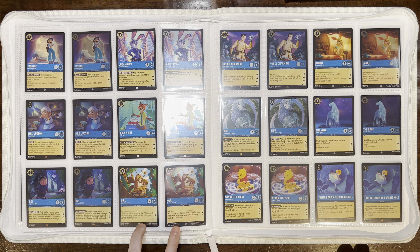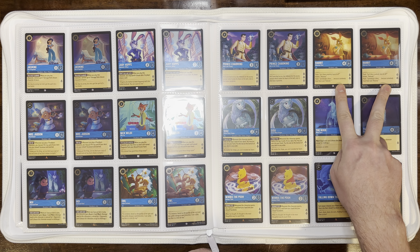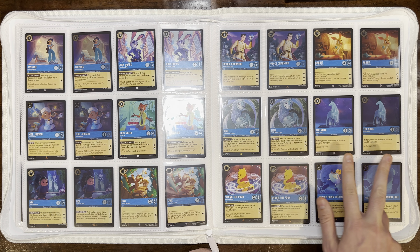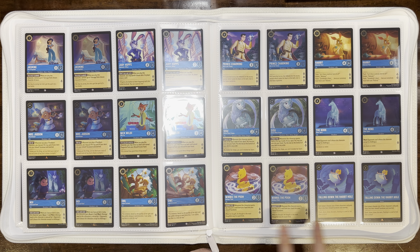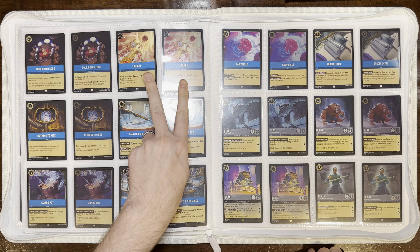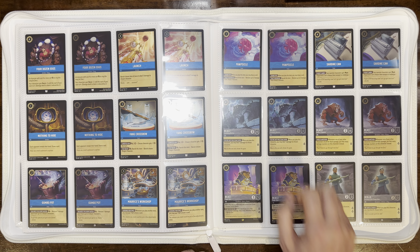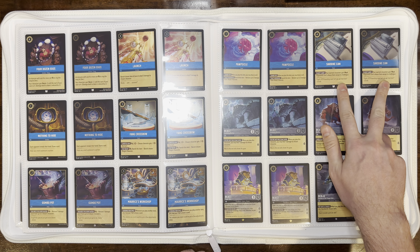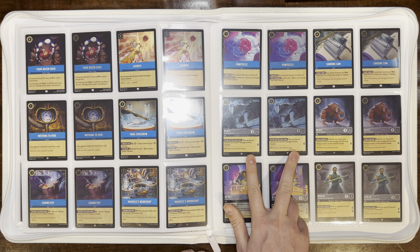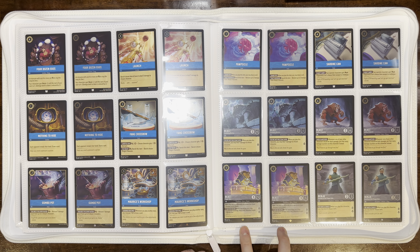We've got Jasmine from Agrabah, Judy Hopps Optimistic Officer, Mrs. Judson Housekeeper, Nick Wilde Wiley Fox, Noi Orphan Thief, Owl Logical Lecturer, Prince Charming Heir to the Throne, Rabbit Reluctant Host, and our legendary Sisu Divine Water Dragon, then Sisu Water Spirit, Winnie the Pooh Having a Think, and Falling Down the Rabbit Hole. Then the action/item cards: Four Dozen Eggs, Launch, Nothing to Hide, Fang Crossbow, Gumbo Pot, Maurice's Workshop, Popsicle, and Sardine Can.